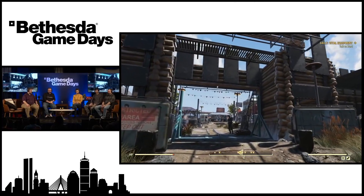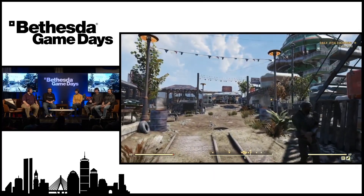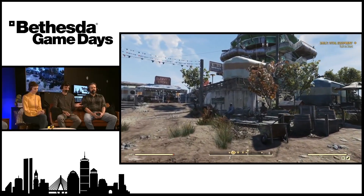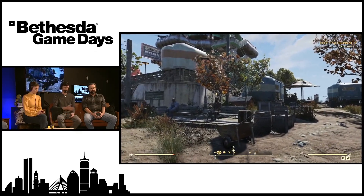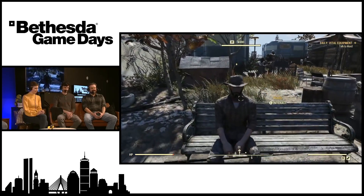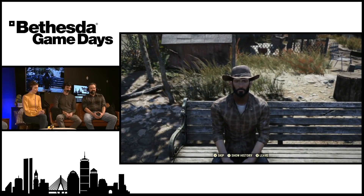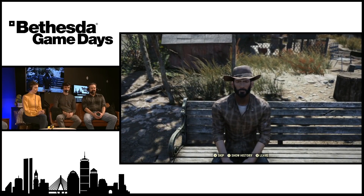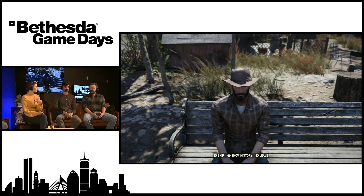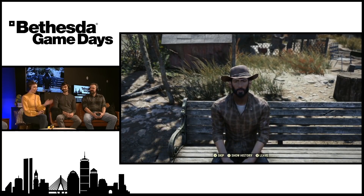The second thing I'm really hyped for is the actual new settlement. This one's called Foundation — it's the main settlement for the Settler Faction. We haven't really seen the Raider one in the same way, but the Raider settlement is near the crashed satellite on the northern side of the map. This one is at Spruce Knob. One thing I'm really keen about this is one, it looks really, really cool.